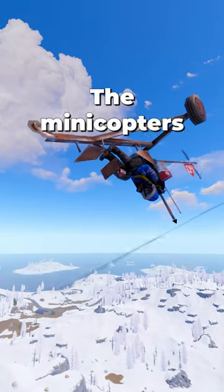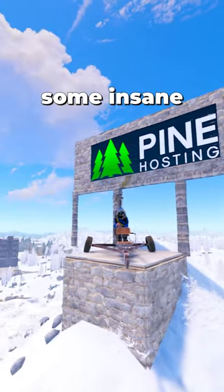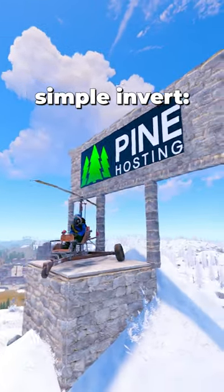Fly a minicopter upside down. The minicopters in Rust are very maneuverable and are capable of doing some insane aerial tricks. Here's how to do a simple invert.